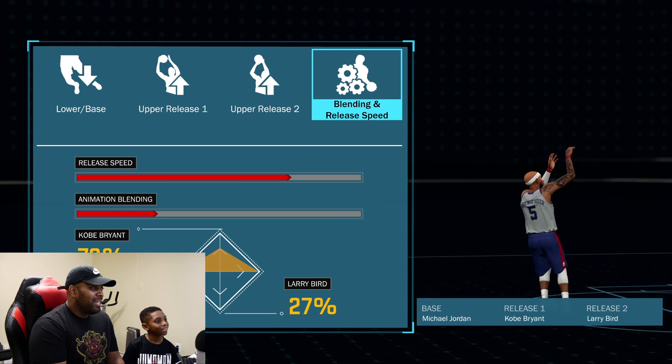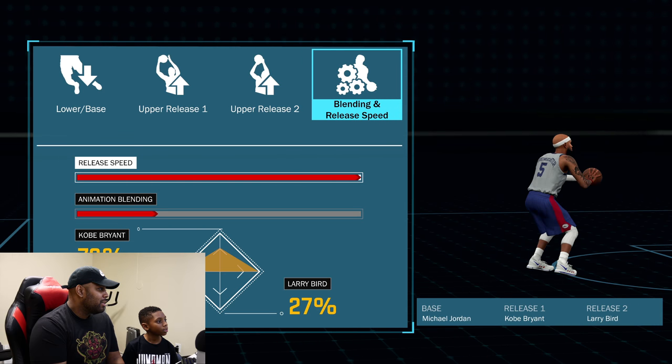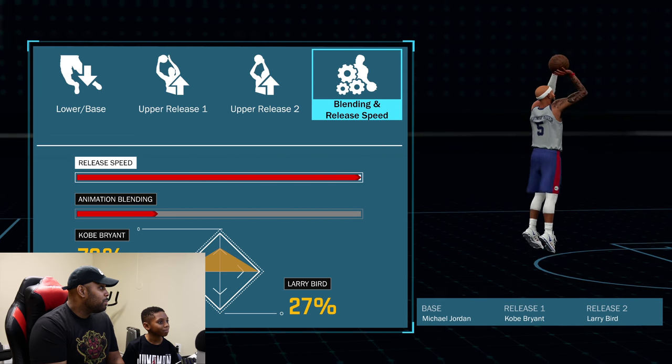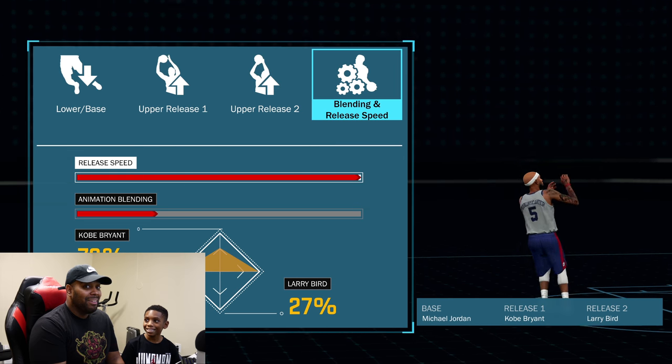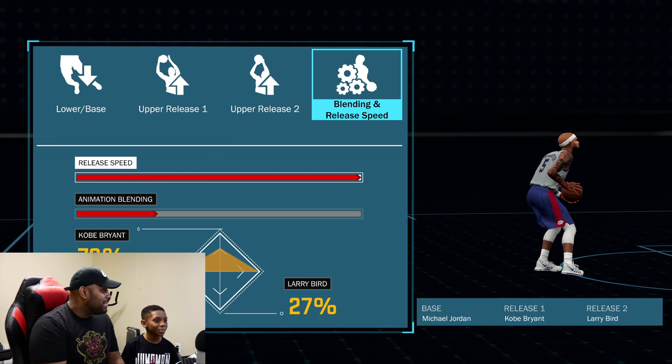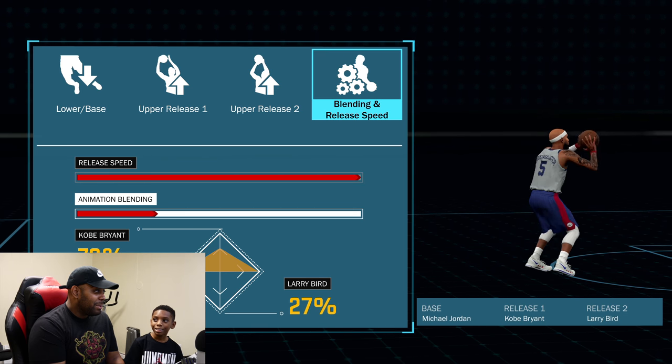Now his release speed is at — what is that, normal or fast? Supposed to be real fast, all the way to the max. And the animation blending is 73% Kobe, 27% Larry Bird.